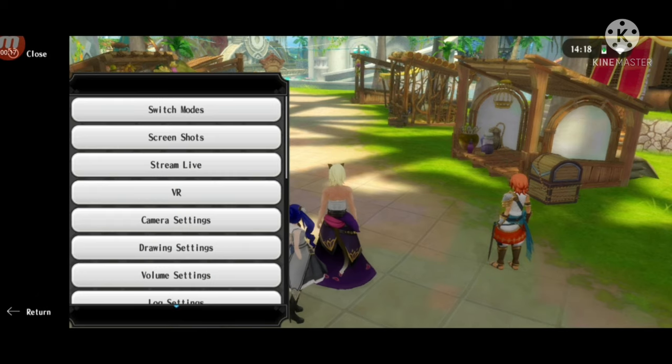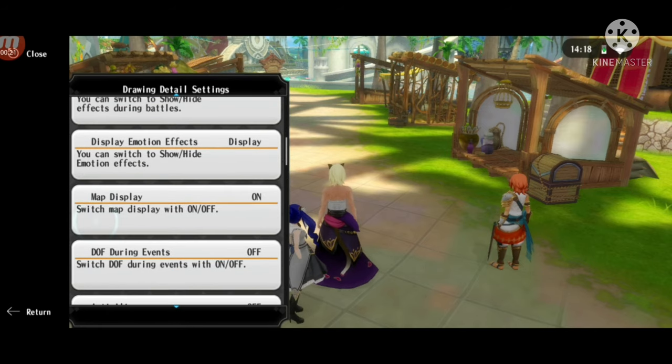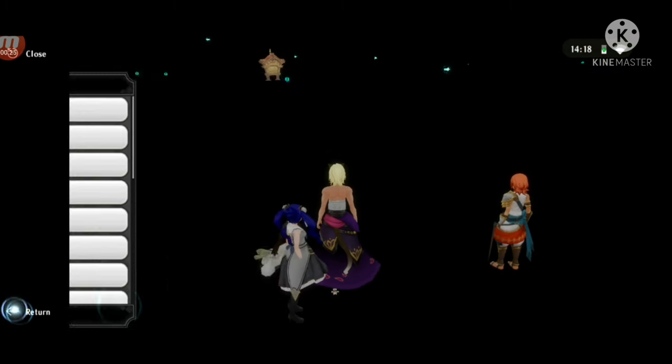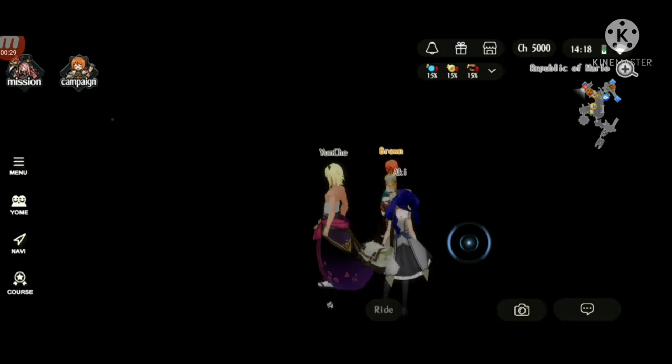In your menu, inside the settings, you can change the drawing settings. Scrolling down eight places you'll see the map display, and if you set it to off, it removes all the textures and stuff.